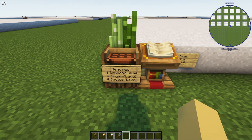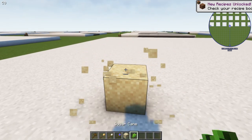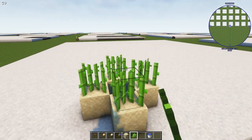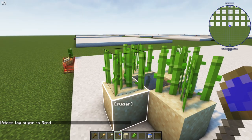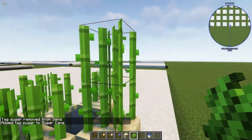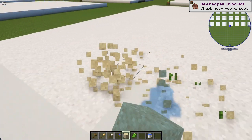The fletcher has no requirements. The mechanic has no requirements. The plantation requires four bamboo, four sugar cane, and four cactus per level. Normal planting rules apply — sugar cane needs water adjacent to grow. When you tag the plantation, tag the block underneath what you want to grow, not the crop itself. If you tag the crop block, the plantation worker will plant it in the air and it'll break. For cactus, remember it cannot grow adjacent to itself.